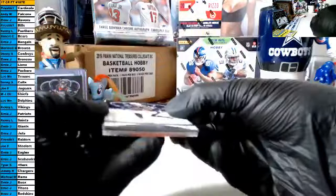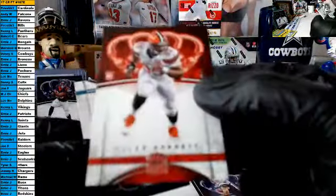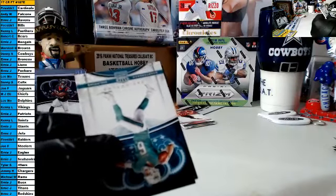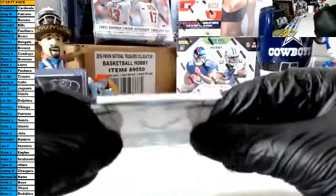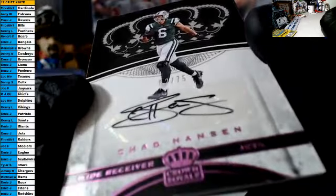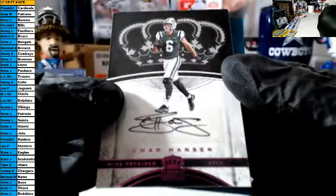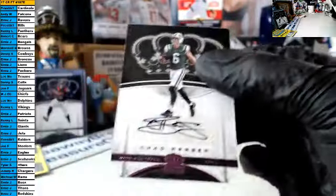Good luck, let's see if I can stay away from the auto. Of course I did not. Gates, Edelman, Cutler — our rookie goes this way, good luck, it is a Myles Garrett rookie for the Browns. And our auto goes this way — it is a rookie auto, 62 of 75, Chad Hansen. That is a pink parallel autograph for the Jets. That is Ernie — great sir, nice card.